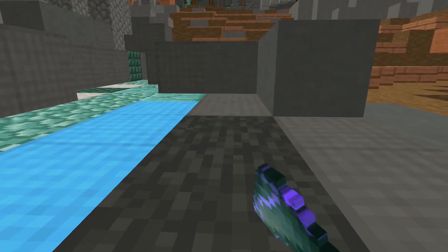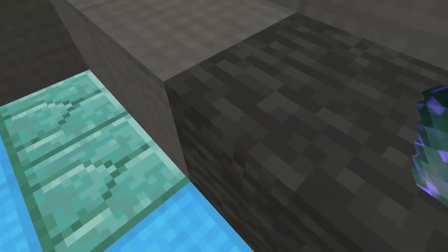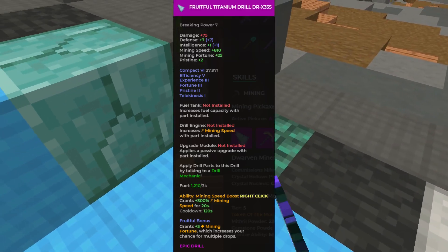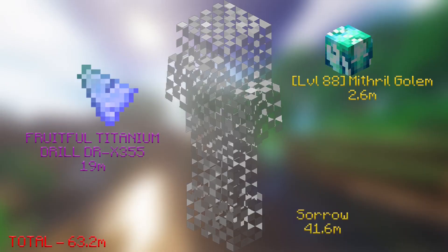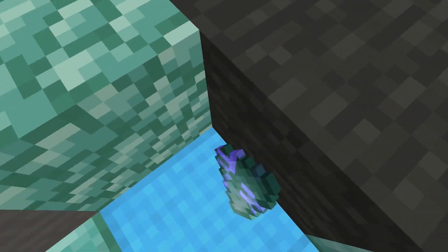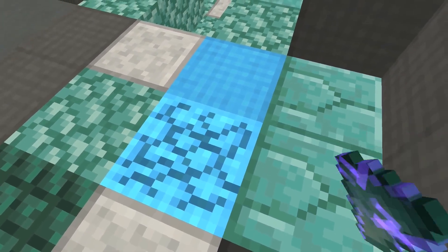For mid game mithril mining, I decided to go for a full set of Sorrow armor with all Fine gemstones. The drill I used was a Compact 6 Fruitful Titanium Drill DRX 355. For the pet, I went for a level 88 Mithril Golem. The entire setup cost me 63.2 million coins. After mining for 30 minutes I made 276k coins from the mithril, meaning I would make 552k coins per hour.